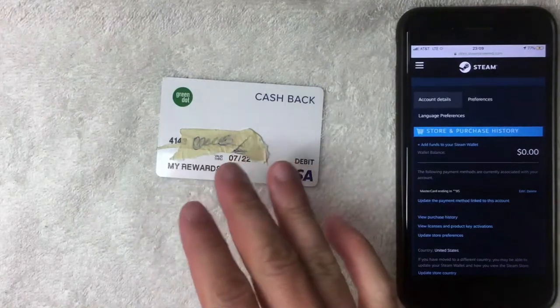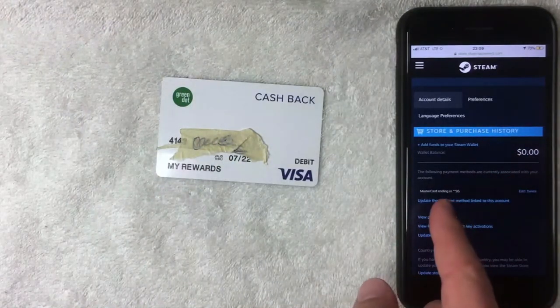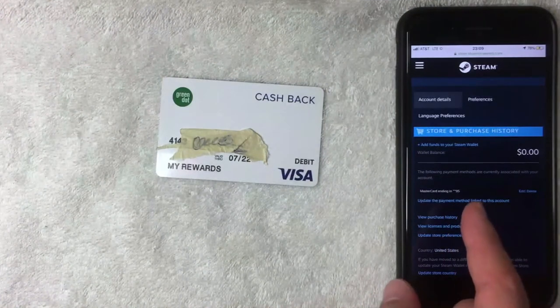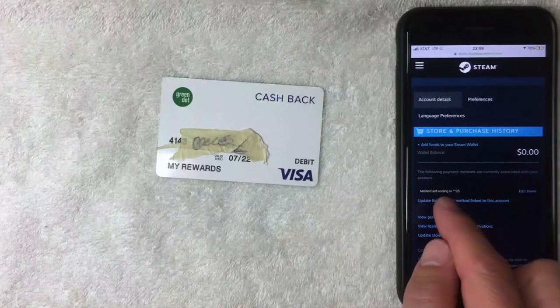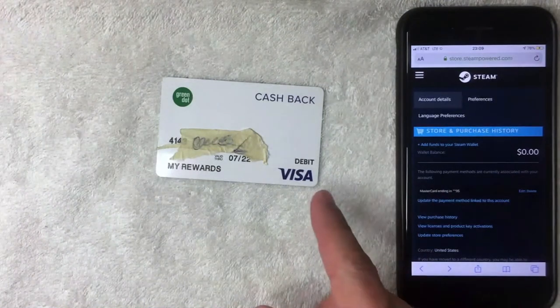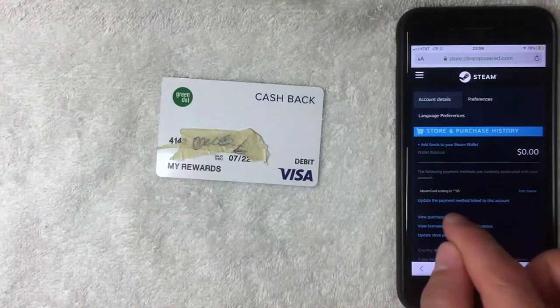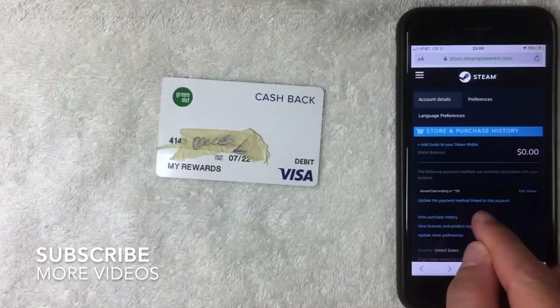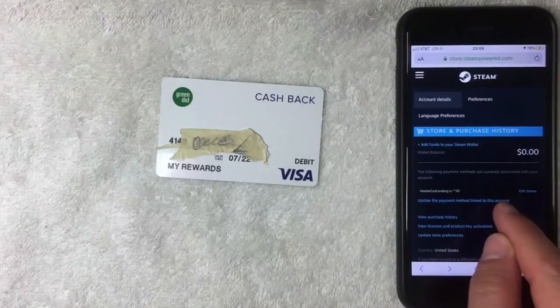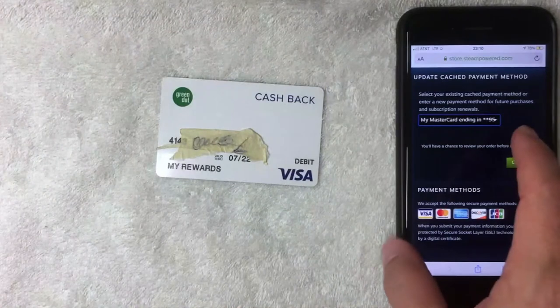Once you click there, this screen pops up where you can see your recent purchase history on Steam and your current payment method associated with your Steam account. As you can see, I have a Mastercard as my primary payment method right now. But if you want to add your Green Dot prepaid debit Visa card, click on the button that says 'Update the payment method linked to this account.'